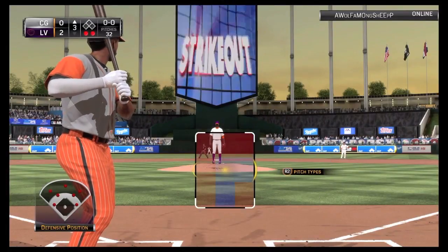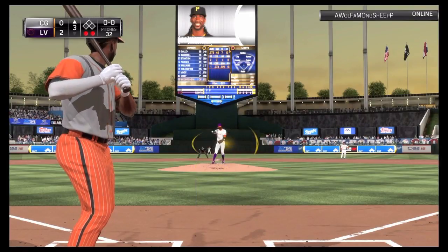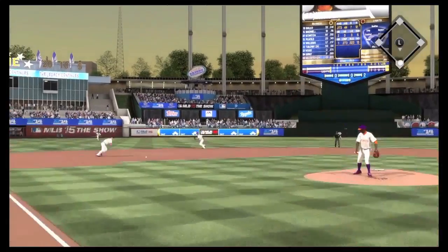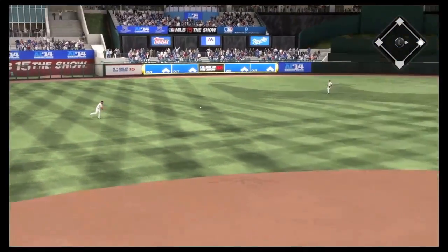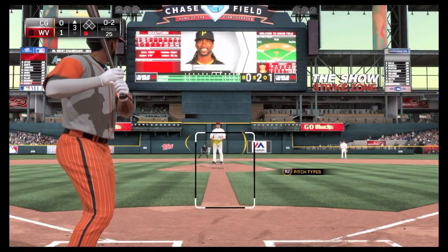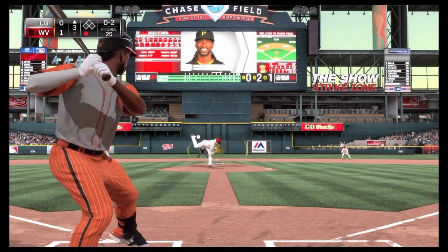We've got Diamond Dynasty footage here and also some other gameplay. McCutchen, I've noticed, is a great low ball hitter. After doing this video and taking a look at all the edits, it was clear that he would hit almost anything down low. He would make sure it would squeak through the hole between short and third, go over the shortstop's head with the slap single, and then he would kill the stuff up in the zone.